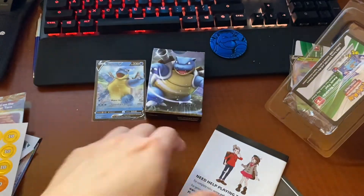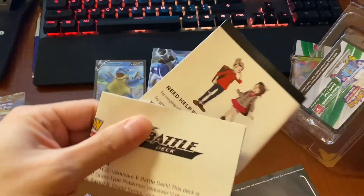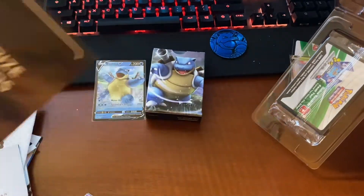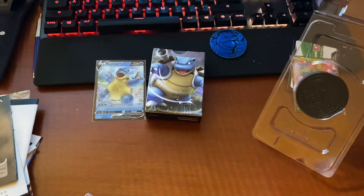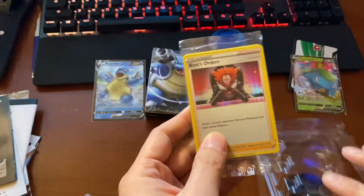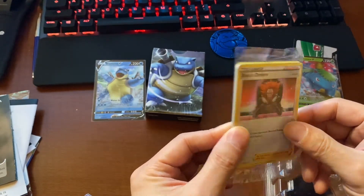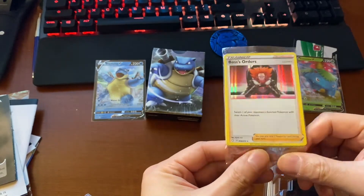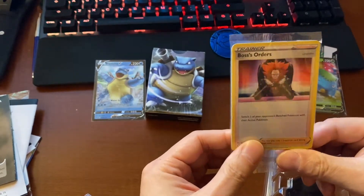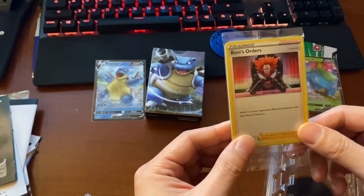You got your damage counters, your poison, playmat, rules, another playmat. So this was extra. So you get your Boss's Orders, and there's a bunch of other cards in here — sealed. You won't get that in your solo decks, so you need to get the cool dual deck for this.